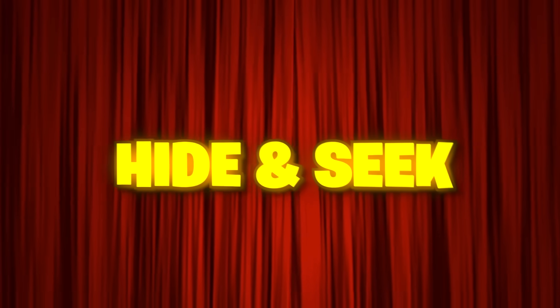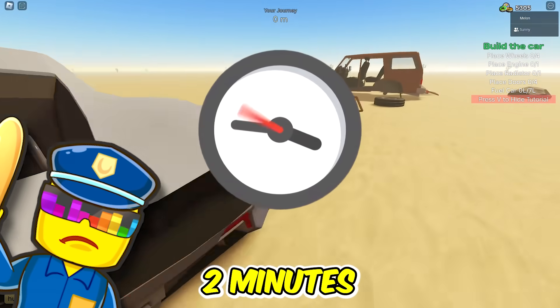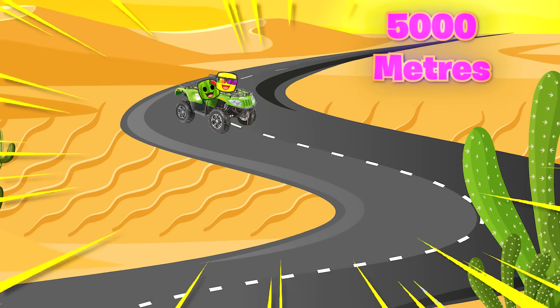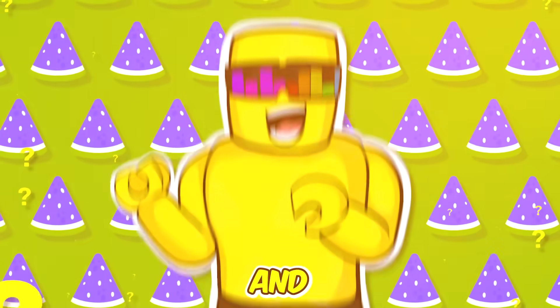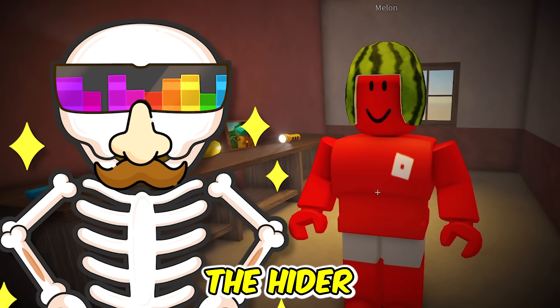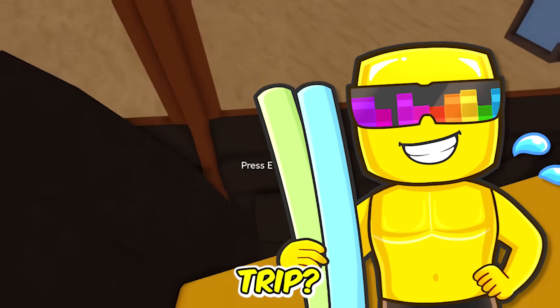Today in Roblox, we're playing hide and seek on A Dusty Trip. The rules are simple: the hider gets two minutes to build their car and drive anywhere within the first 5,000 meters. Then the seeker has five minutes to track down the hider's location, and the seeker can ask three questions to help sniff out the hider. Who's gonna win this? And what's the most insane hiding spot on A Dusty Trip?